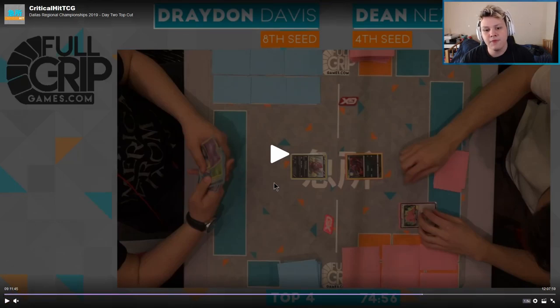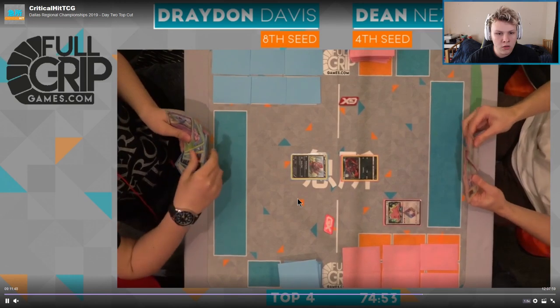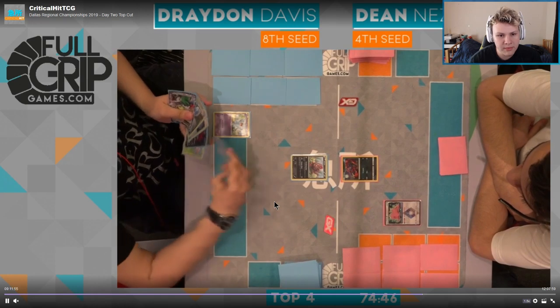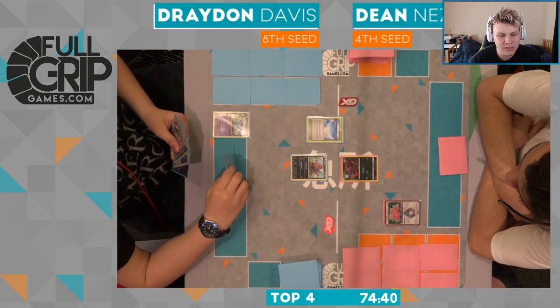What's up guys, coming at you with Top 4 Dallas Regionals. We got Dean with the Zoropod versus Drayden with the Zorogarb. Garb is trading going first, Wob is coming down immediately. Skyfield — it looks like he has enough with that Shaman for setup.